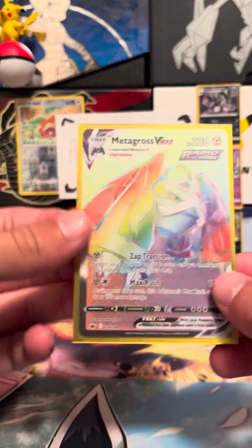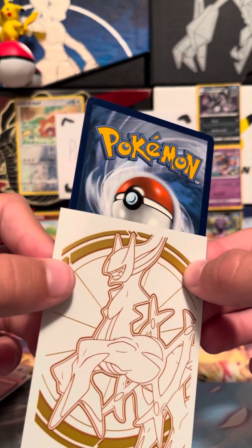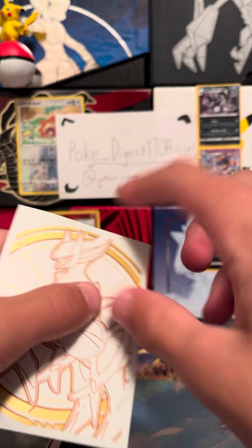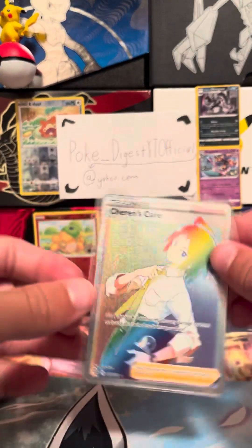So that's Eevee and Snorlax. Then we have Metagross V-Max, which is about a ten dollar card. Condition-wise it would probably get about a nine or ten — it's in very good condition, just that little side thing right there. Nice artwork.